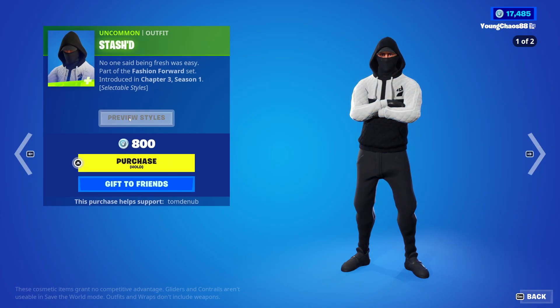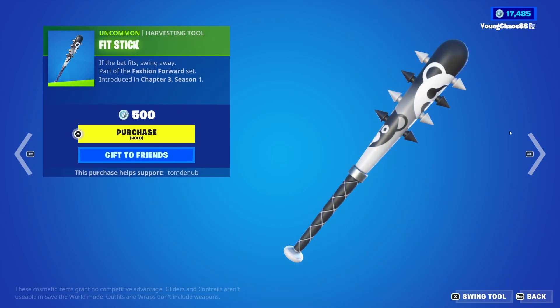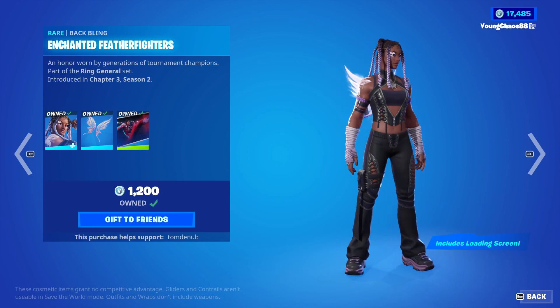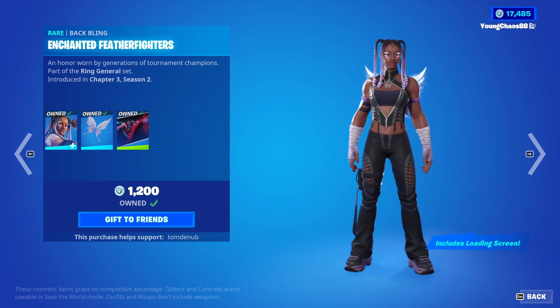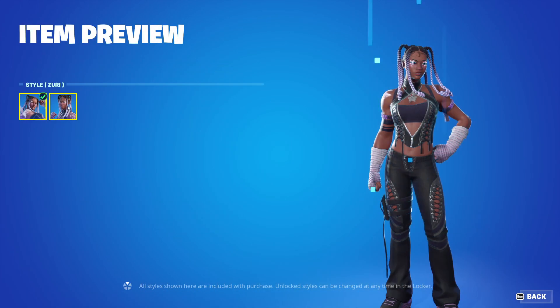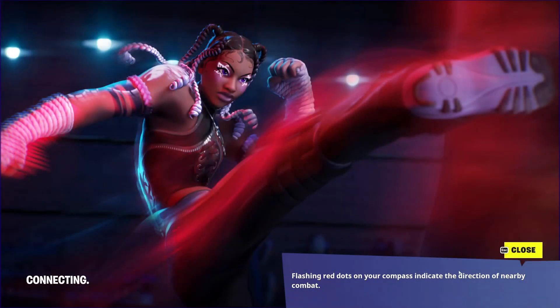Stashed comes out for 800 V-Bucks as the secondary style, kind of inverts the whole skin. Fit Stick comes out for 500 V-Bucks. Zuri with a wrapping Enchanted Feather Fighters, it's a Harvesting Tool, 1,200 V-Bucks — love this skin, great color scheme. This skin actually does have a secondary style which adds a tattoo. Overall, it's a pretty good one, and it also includes the Uncommon Wrap. Best in the Ring — pretty nice.